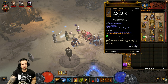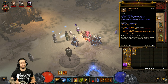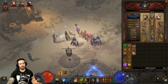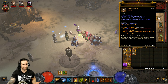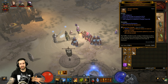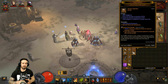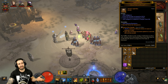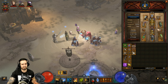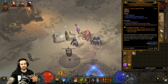For legendary gems we're using Boon of the Hoarder — you can rank it up to a maximum of 50, you cannot level it past 50, so it's pretty quick to max. If you're not sure where to get it, you have to kill Greed, who is found in the Vault. Use puzzle rings, put them in Kanai's Cube, transmute them, and you get a portal to the Vault — when you complete it, Greed is guaranteed to drop Boon of the Hoarder the first time you kill him.